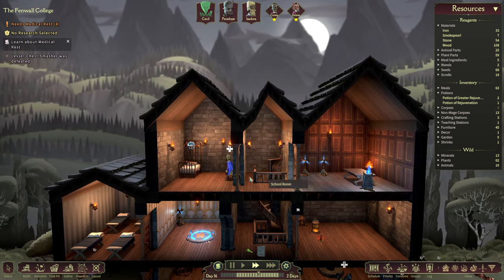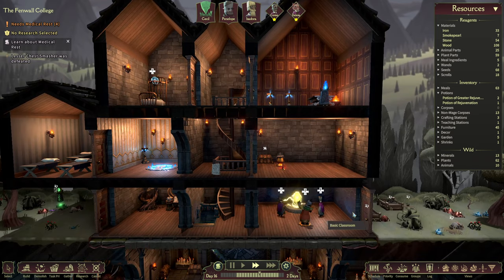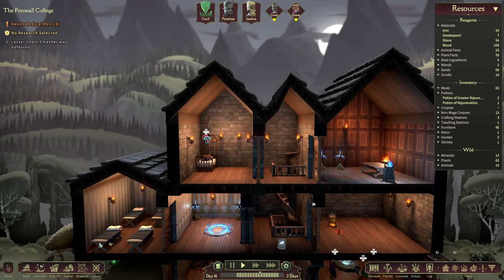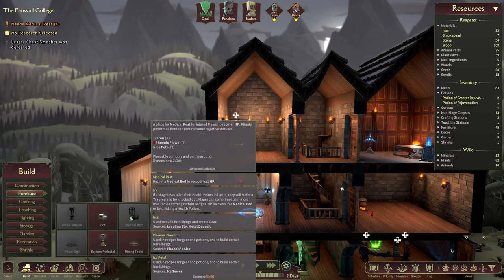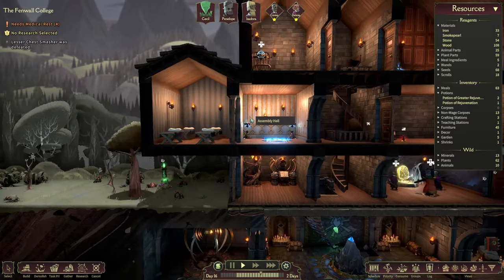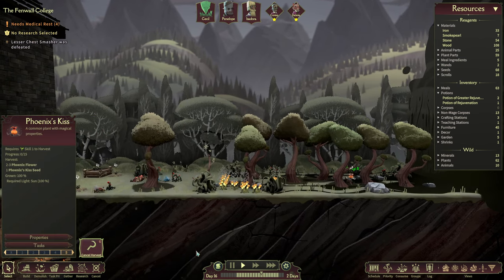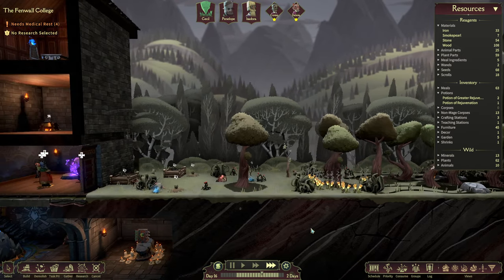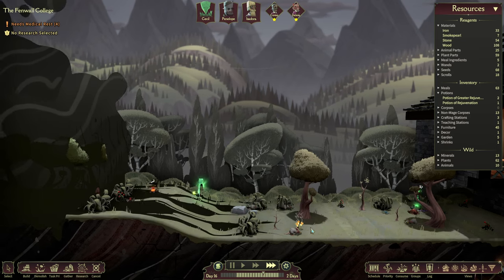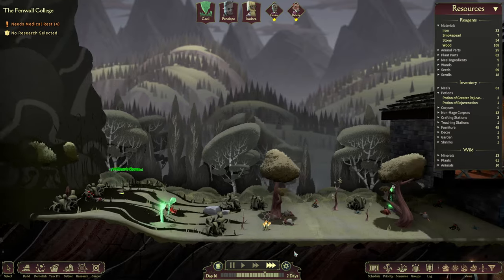Now we have four people needing medical rest at once, but we only have one medical bed available. In this scenario they will take turns, one after another. But everybody in the school now has a bad mood because of that. That's why I personally think it's super important to get as many medical beds as you can until you hit four total — because in my humble opinion that's the number. There are four people in your adventuring party, so most likely there will be four people needing to rest afterwards. Technically more could be useful if you have two parties raiding one after another. But realistically, four medical beds are already a pretty heavy investment, and two are perfectly fine for starters.